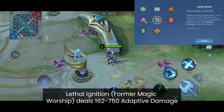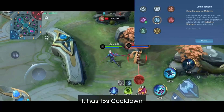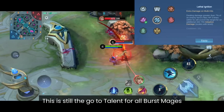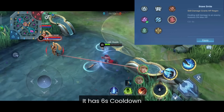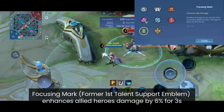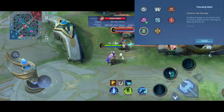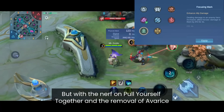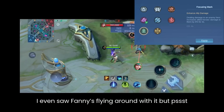Lethal Ignition deals 162 to 750 adaptive damage after you deal damage equal to 7% of the enemy's max HP 3 times within 5 seconds, with a 15-second cooldown — the go-to talent for all burst mages. Brave Smite restores 5% of your max HP after dealing skill damage to enemies, with a 6-second cooldown, perfect for sustained fighters. Focusing Mark enhances allied heroes' damage by 6% for 3 seconds after dealing damage to an enemy, with a 4-second cooldown — with nerfs to other talents it will now be used much more often by support heroes.